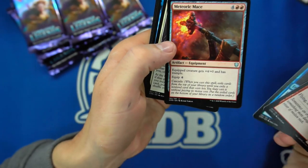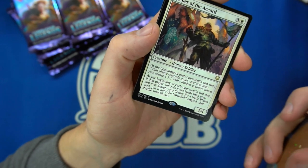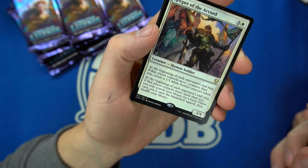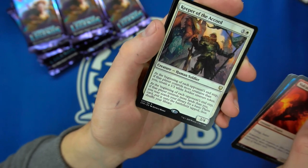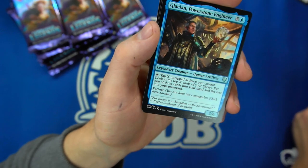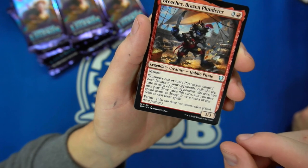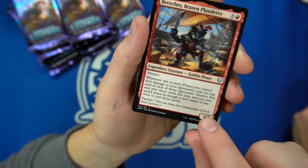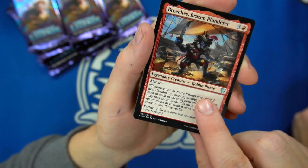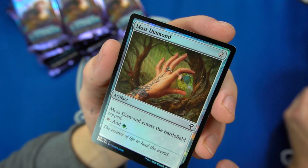At least they went with Terramorphic Expanse instead of Evolving Wilds — I keep running out of Terramorphic Expanses. A Volcanic Dragon, Valor of Flight, the Meteoritic Mace, Keeper of the Accord: creates 1/1 soldiers at the beginning of opponents' end steps, and at the beginning of each opponent's end step, if that player controls more lands than you, you get a Plains. The Galatian Power Stone Engineer. The Breach's Brazen Plunderer: if pirates deal damage to opponents, exile the top card of their libraries and you may play those cards this turn.